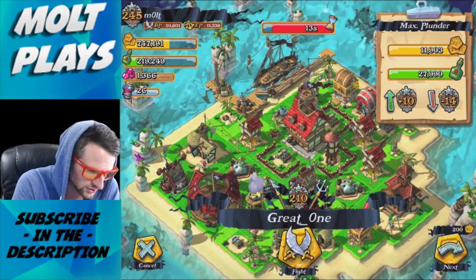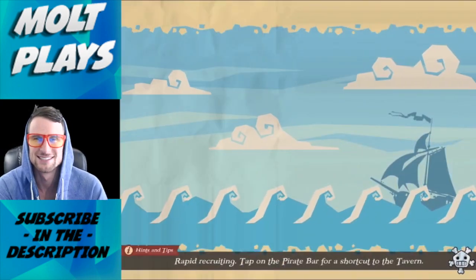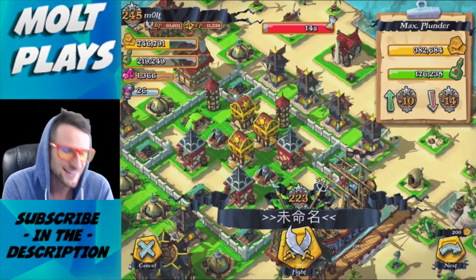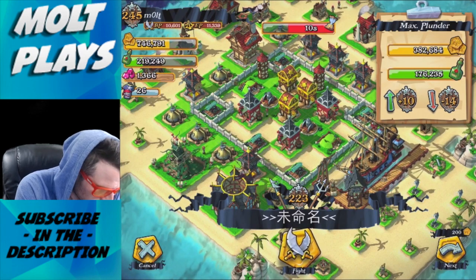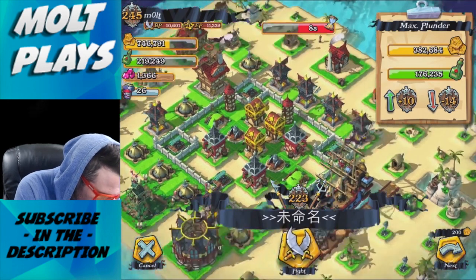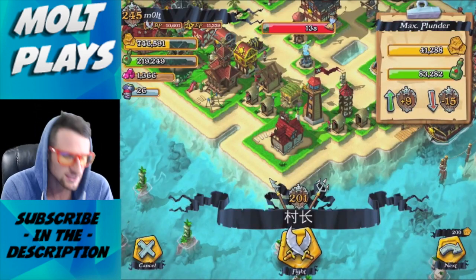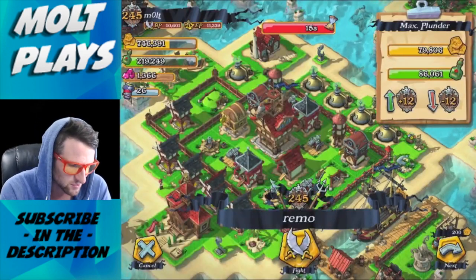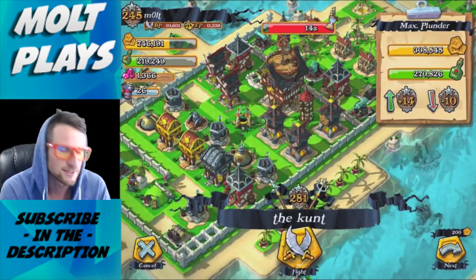I want to find a base like that last one — just not be an idiot and actually attack where I need to attack. That was definitely a stupid mistake on my part. Let's keep looking; we can definitely find something pretty quick. Searching in Plunder Pirates isn't too hard quite yet.